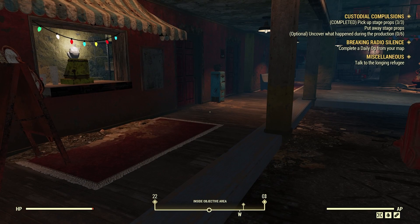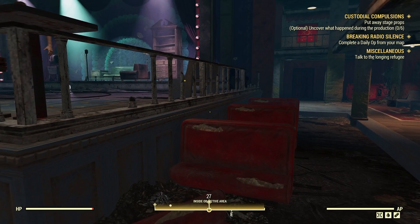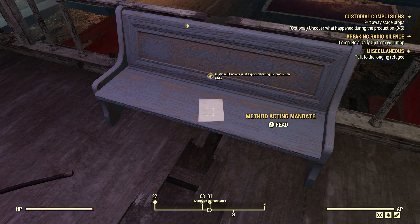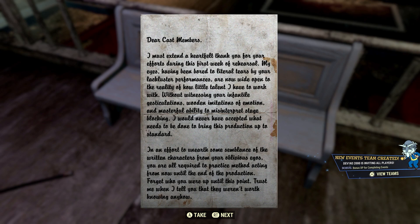Right here — good stuff. Take a look around here, some more. Let's uncover what happened. Put away the stage props. Let's look at this note here — optional: uncover what happened to the production.